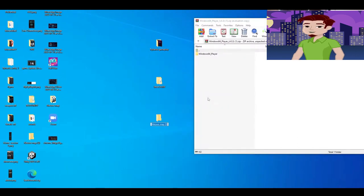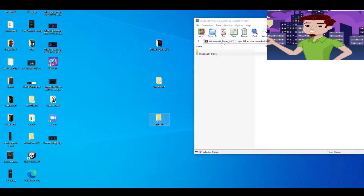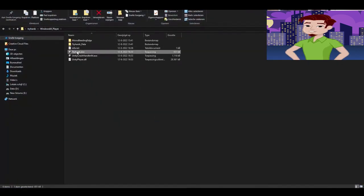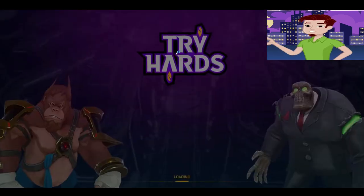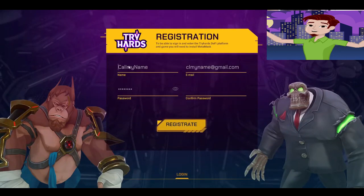There are links in the description where you can download unzip or WinRAR for free. You simply drag the file into the new folder after creating it and it will be unpacked. The Tryhard files are there when you open it, so bear in mind that this is only for Windows and not for Mac.